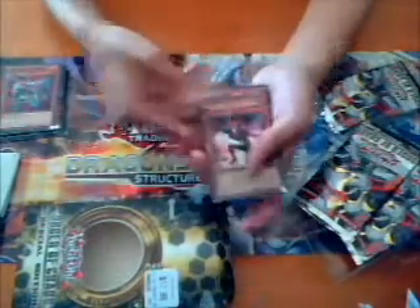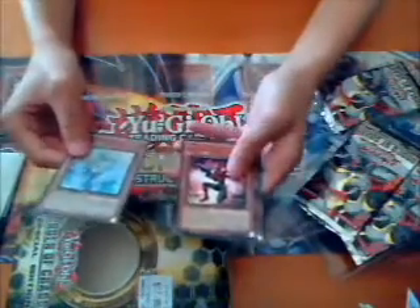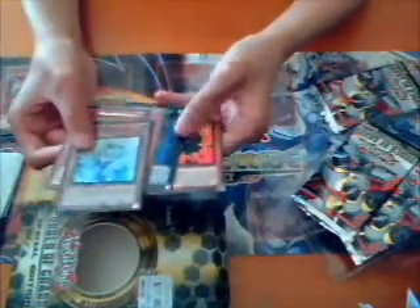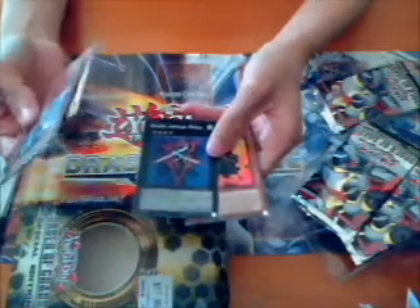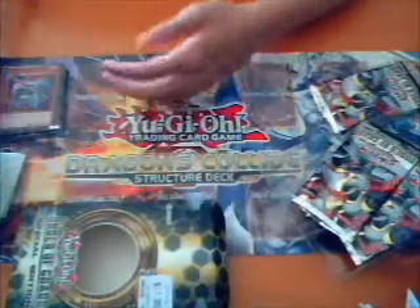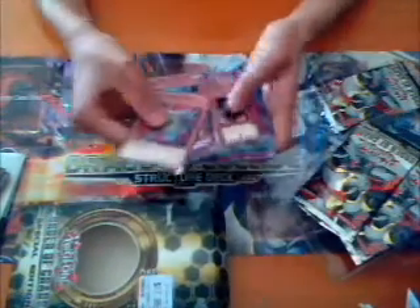Yeah, these are the good cards I got from this pack: Effect Veela, Inzektor Dragonfly, Photon Lizard, Blade Armor Ninja — that's going into my Xyz pile — and the Reverse Buster. Nice, I can use all of these. I'll put some of these into my Trade Binder since I might have copies of these.